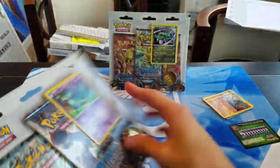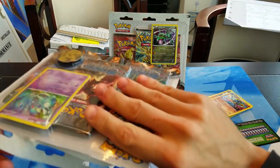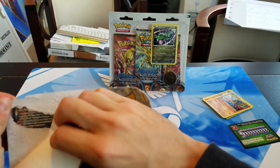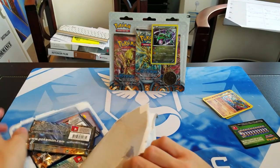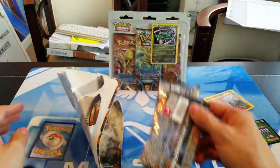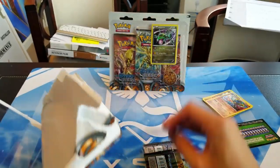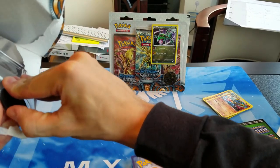Next up we'll try the Azelf blister pack. I'm pretty excited we have an Azelf promo. The last time we got them was in Legends Awakened, if I remember right — correct me if I'm wrong. But it's been forever since we've had these Pokemon in the TCG.